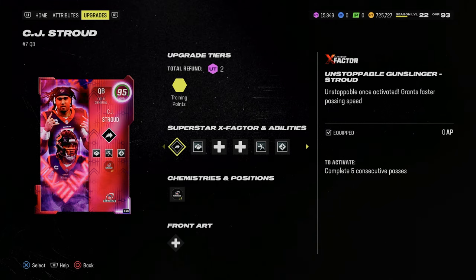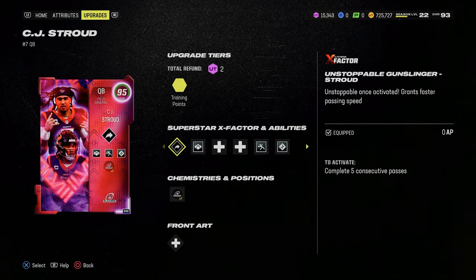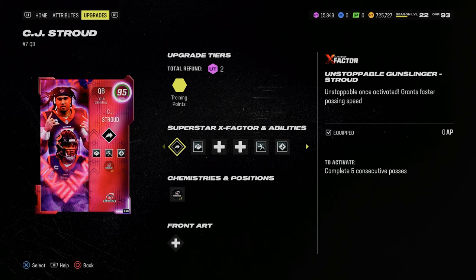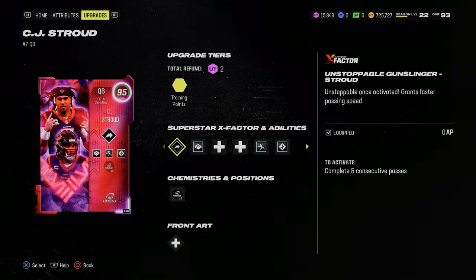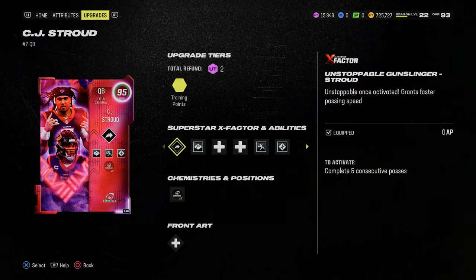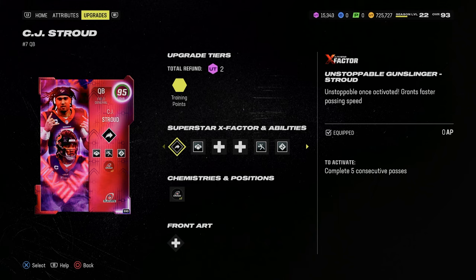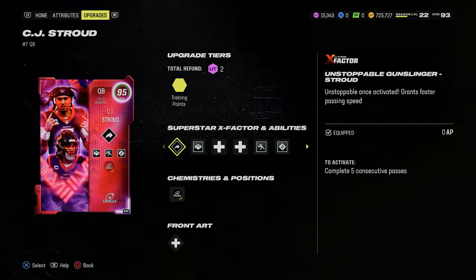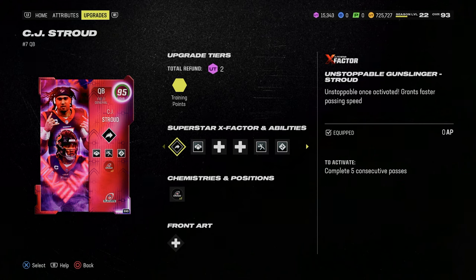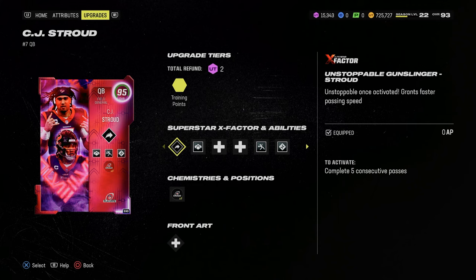This video I'm going to be going over why Madden 24 just ended, or at least the need to buy new cards, probably just ended in Madden 24 at least on the offensive side of the ball, and it's because of the CJ Stroud card. The purpose of releasing this card at this point in time, in my opinion, is due to Madden Bowl. I want to go over the abilities it gets and why this is the best and most valuable card in the game — the clear cut best quarterback as of January 18th, 2024.